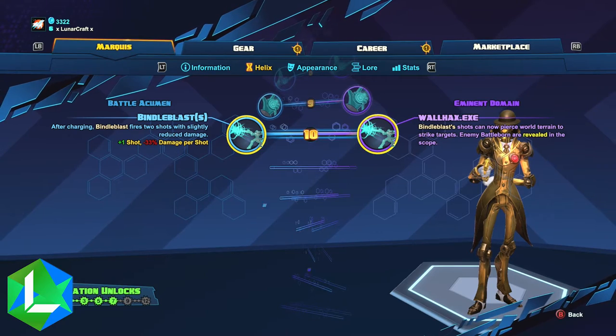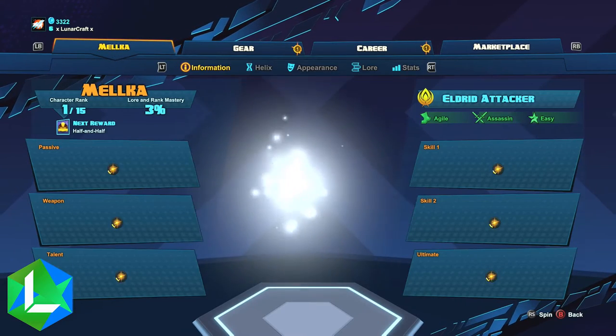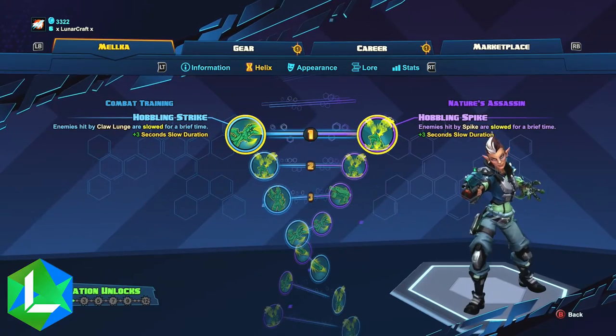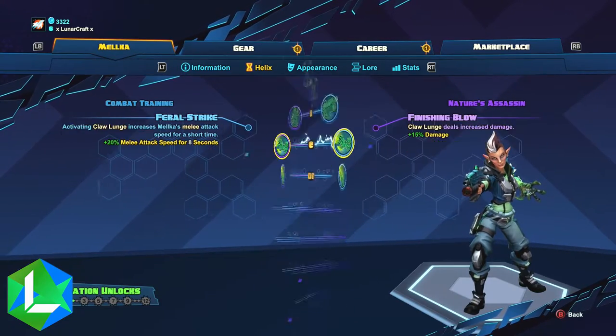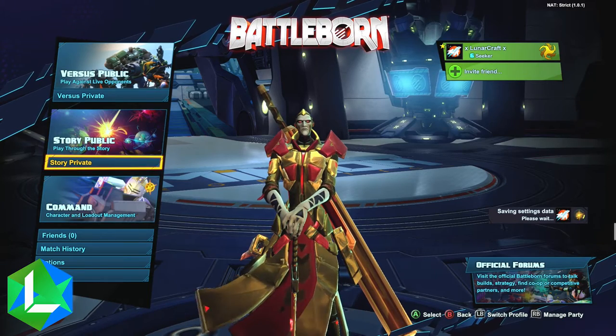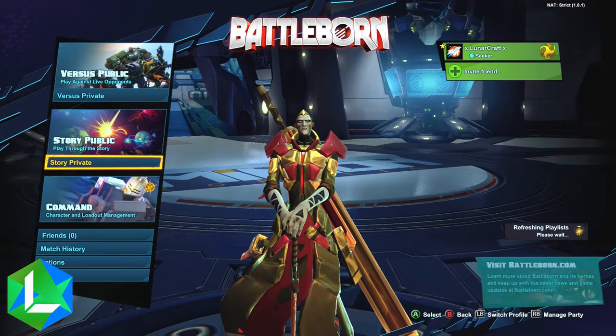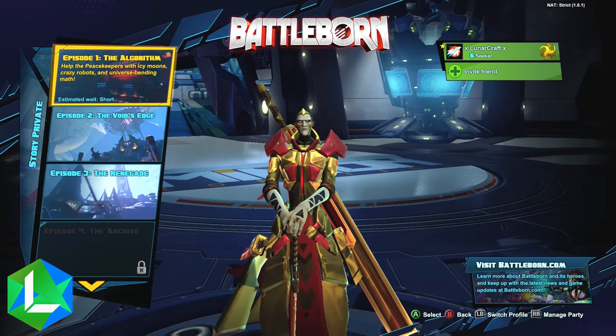Usually by the end of the level you're pretty near level 10, however on harder difficulties you want to reach a higher level quicker, because the higher the level you are the better your character is since you've got those extra abilities. Most of the time you go up levels by killing enemies — you get XP and it will put your level up, or as it's known in the game, your helix.